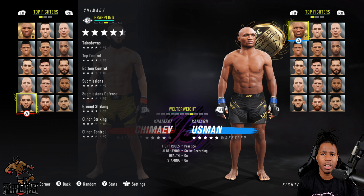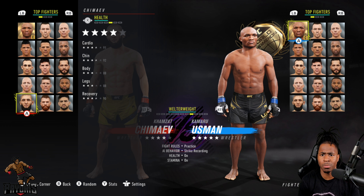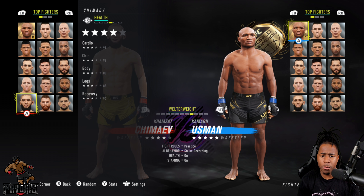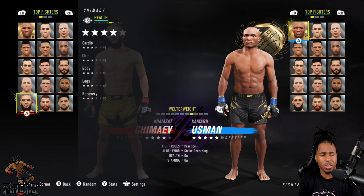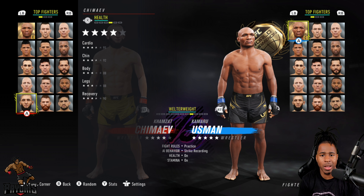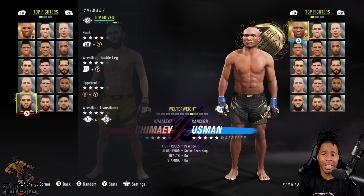Some players use Hamzat just because he got a one-punch knockout against — I think it was Rashard or something like that. Going over to the health stats — I'm not sure why his chin stat is so low. I don't think he's been knocked out before; he hasn't even taken a loss. He has cardio of 91, body health 88, legs 88, and recovery 90. EA will be EA.